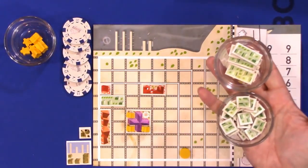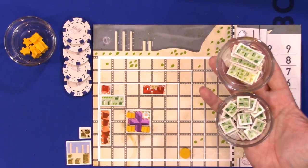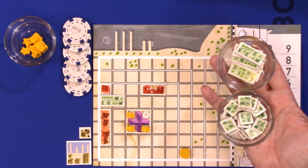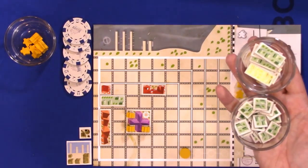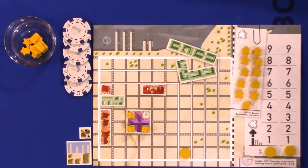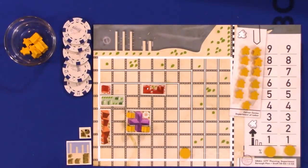Residential zones range from size one through five and are either rectangular or L-shaped. To build a level one residential zone, there is no requirement — you can build it wherever you want on your board. As soon as you build it, you immediately move one citizen from city hall, if available, onto this tile.